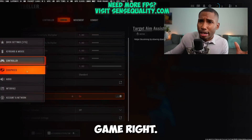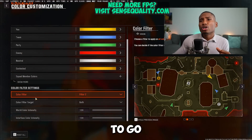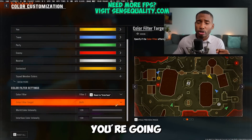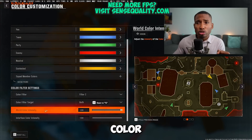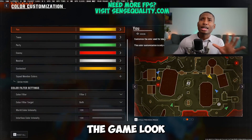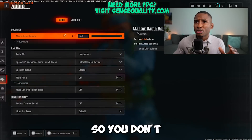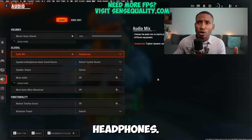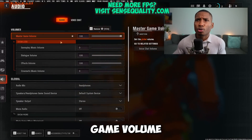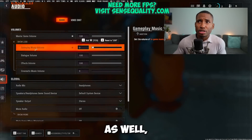Back in the game, go to interfaces, then color customization. Set color filter to 2, color filter target to both, world color intensity to 100, and interface color intensity to 100 — this makes the game look great. For audio, set it to headphones or whatever suits you. I recommend turning down cinematic music and gameplay music volume so they don't distract you.